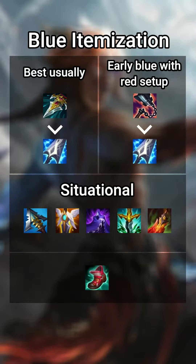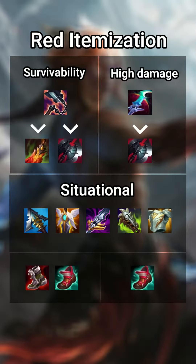How to play Kayn in 60 seconds. Kayn spikes hardest on two items and can scale decently into late game depending on how good his form is against the enemy comp.